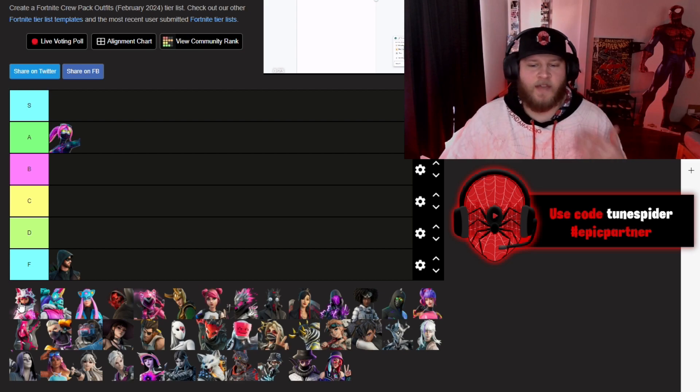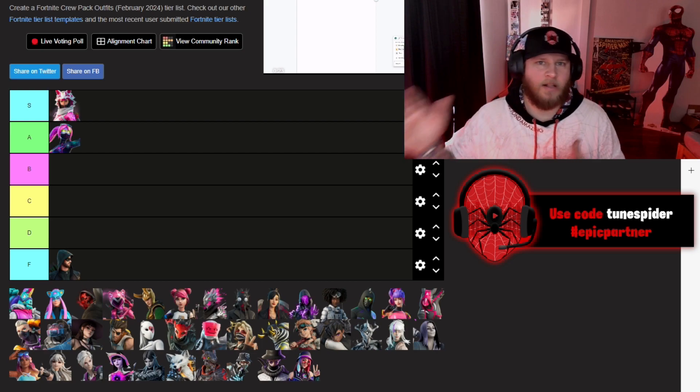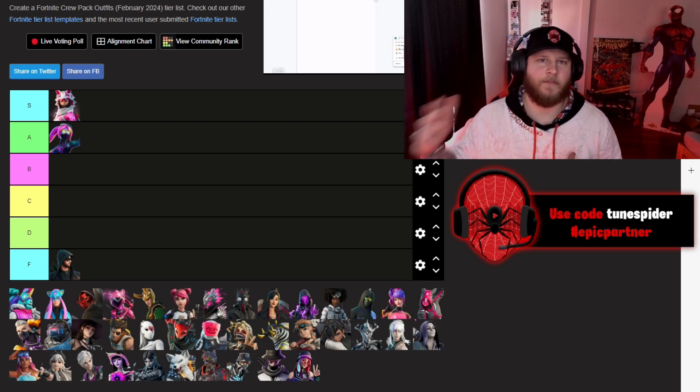V is part of the Drift family and she will be going in S. I actually really enjoyed this skin. I like that she has a blue version as well, and I think she fits well with that Drift family.